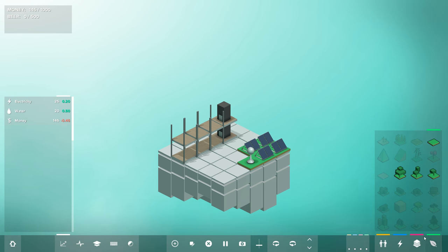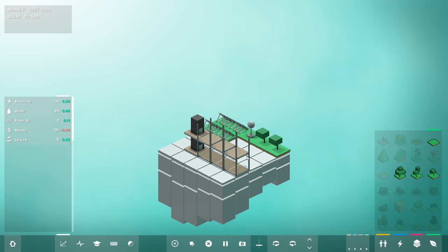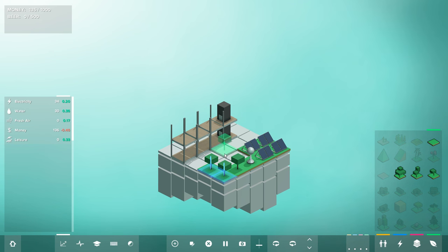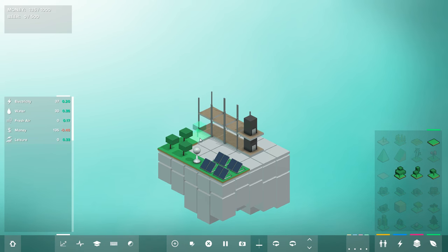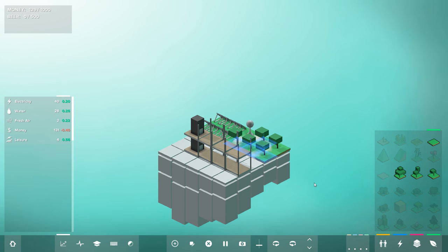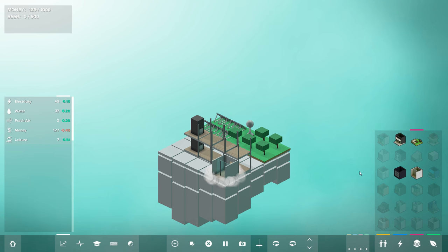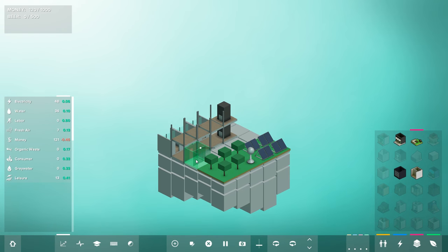We know we need water and fresh air for people to want to live in our area. Let's build a reasonably dense patch of trees — this will provide the fresh air necessary in order to convince people they should move in. We are losing a decent amount of money, but that'll come in time. Now we need labor to make wheat fields, so we're going to start with some small apartments. Large apartments produce youth instead of labor.